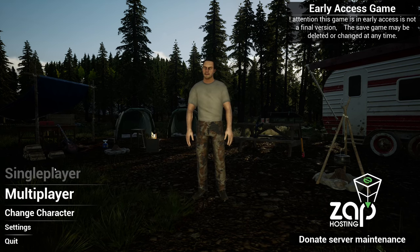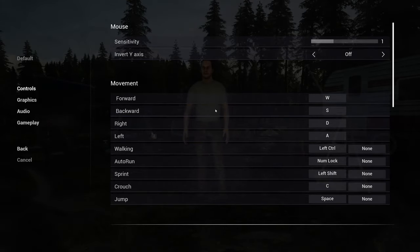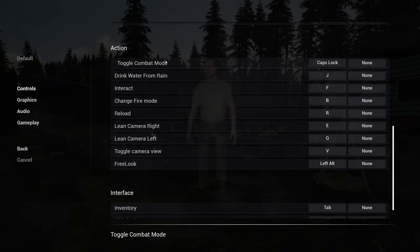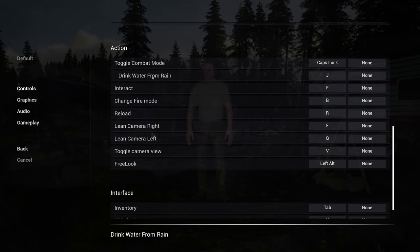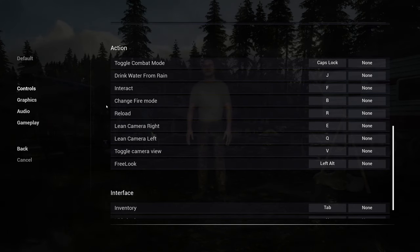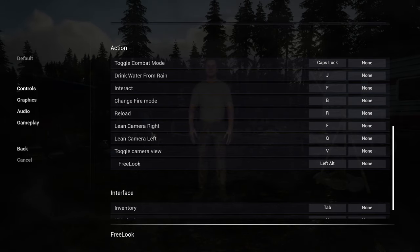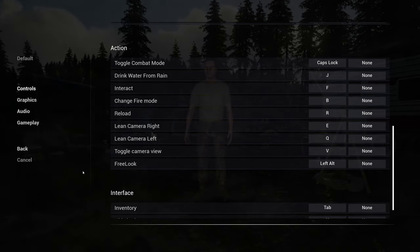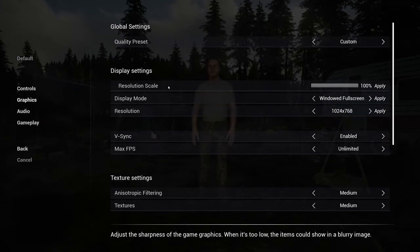Let's check the settings real quick - sensitivity and move forwards. Actions: drink water from rain, okay, I will not remember that. Cap locks: toggle combat mode, change fire. Free look - I don't know if I like that. Left Alt is free look; usually isn't that like duck or something? Whatever.